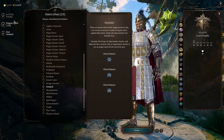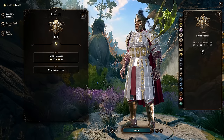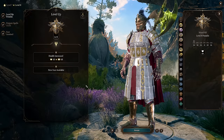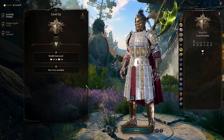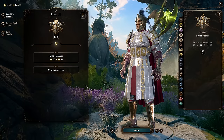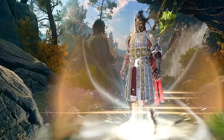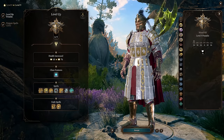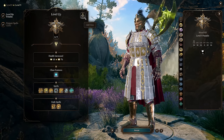At level 8 we pick up our feat — Sentinel. Before we make the pivot to Fighter, you can alternatively go 5 levels Paladin, 4 Fighter, then the rest into Paladin. But the most straightforward approach is what I've done here. It's always suggested that if you're going with a melee build, you get the first 5 levels of that melee character to unlock Extra Attack.